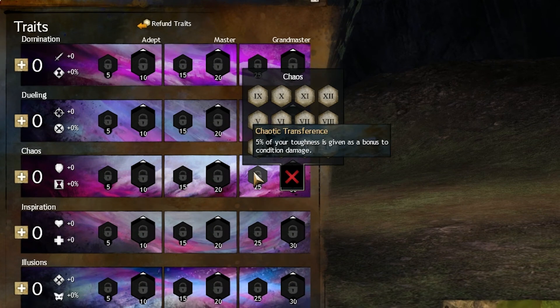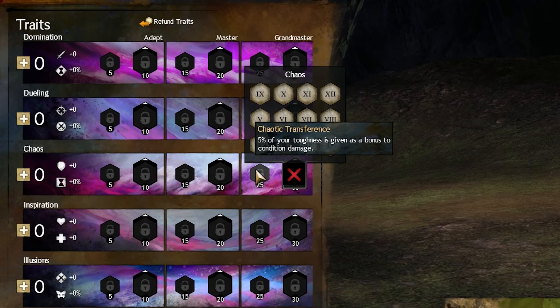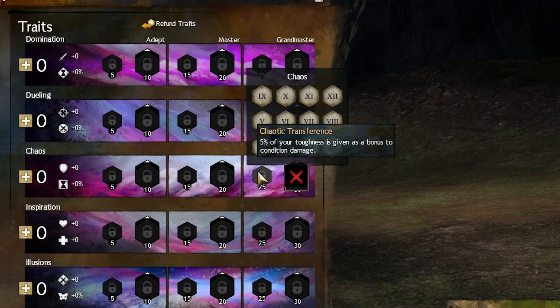Chaotic Transference — this trait is okay, I guess. However, if I go a Condition Damage build I don't go into this tree, or if I do it's a very small amount of points. This minor trait really isn't worth the points.